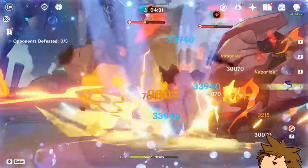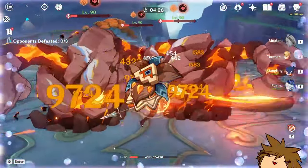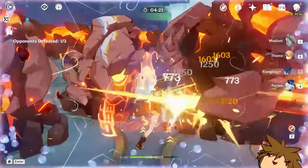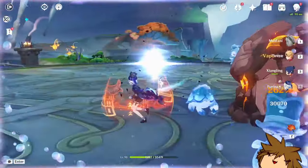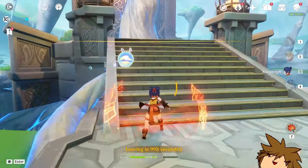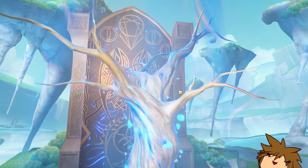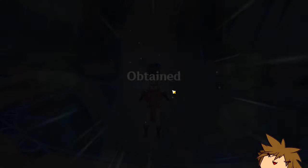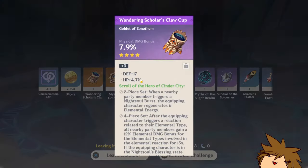If we're going to be talking about her artifact set, the Cinder City four-piece is going to be her best in slot. This is a tailor-made artifact set for her and allows you to buff most of your team. Because Shilonen scales off defense percentage, you want your sands to be defense percentage, and your goblet to be defense percentage or Geo depending on whether you want DPS or just a buffer.